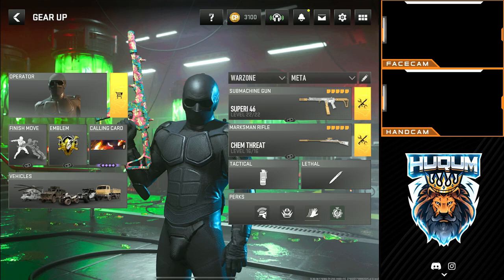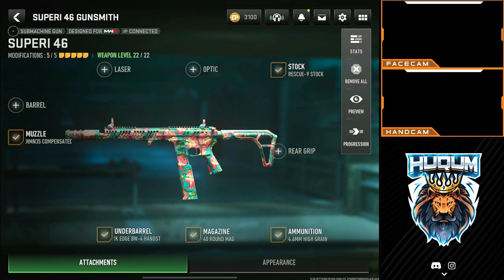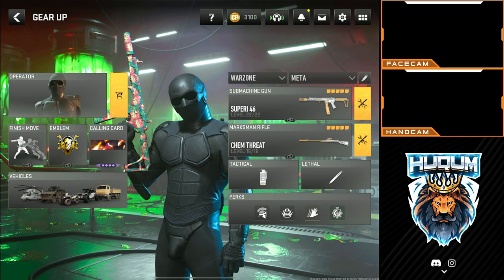For the very first loadout, here we go — the Superi build. Superi is supreme guys. The attachments are: muzzle NZ-35 compensator, HBW foregrip hand stop, 40 round magazine, 4.5mm high grain, and Rescue 9. This is my all-time go-to build and it kills like anything.